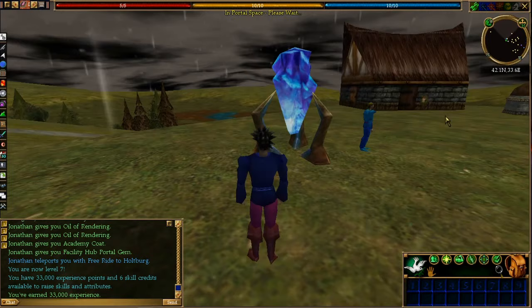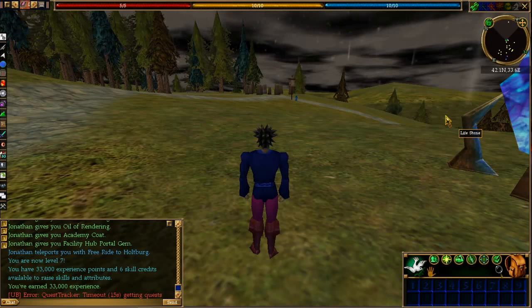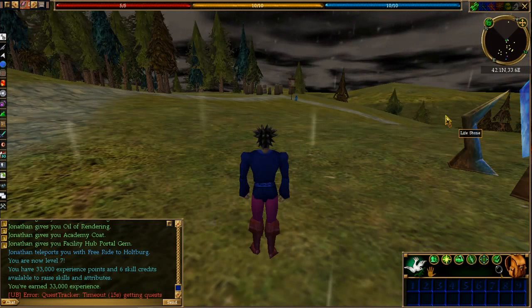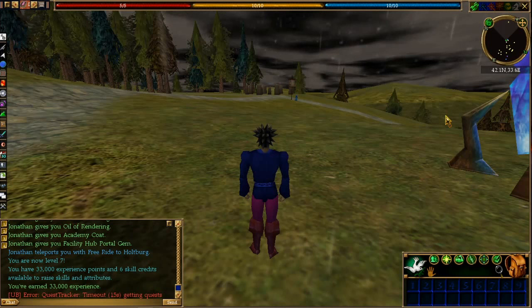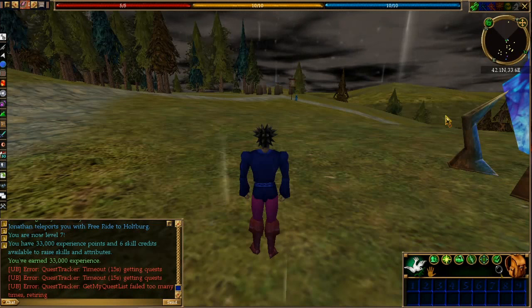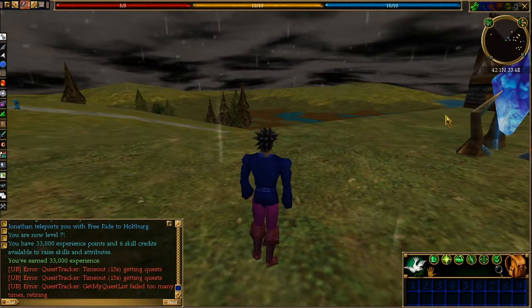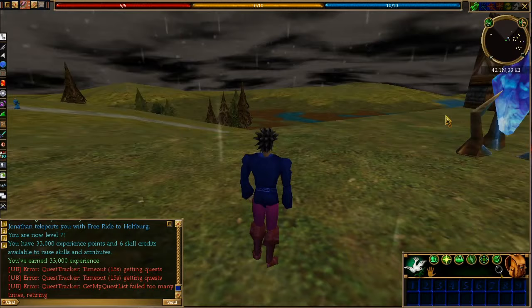The rules I'm going to follow: I'm not going to use the town network, I'm not going to use the facility hub quest or even use the facility hub to get around. I'm only going to use portal gems from vendors and portal devices to get around — no quick traveling. I'm going to run most places and use the portal gems, cutting scenes to speed up travel. That way I can see more of the world and discover all different kinds of places.